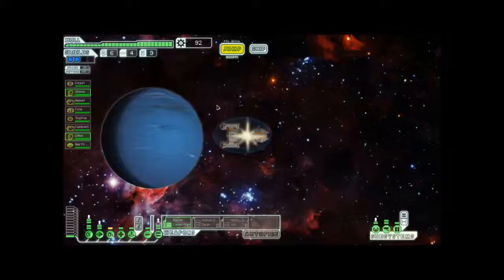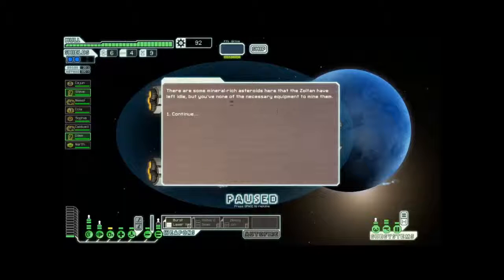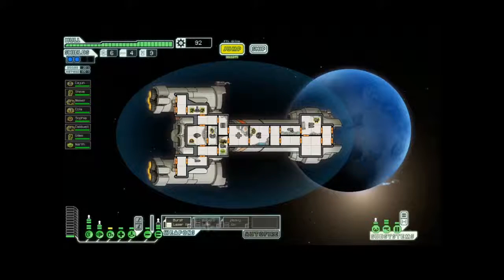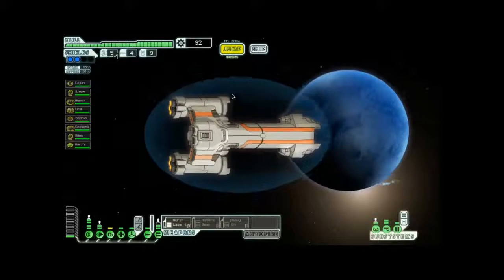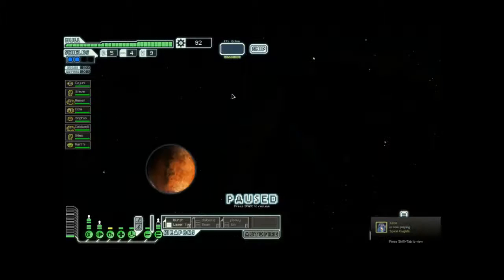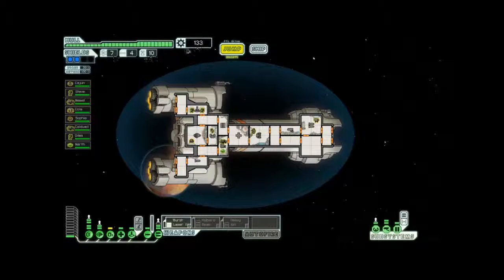Jump! Let's go up. I got 92. I could probably upgrade my guns. You know, if I had the halberd beam on, I probably could have mined that, but I didn't have it on. That's okay. So I arrived to find a lumbering Zoltan freighter — no one at the helm, everyone's dead. That's fantastic. Two fuel, one part, 41 scrap.